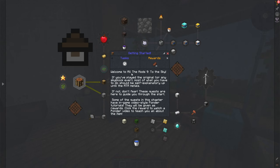The first quest is just a check mark — welcome to All the Mods Nine to the Sky. If you've played the original or any skyblock before, most of what you have to do should be self-explanatory up until the ATM metals. I think those are vibranium, allthemodium, and unobtainium — the three main ones. If not, do not fear, these quests are here to guide you through the start.